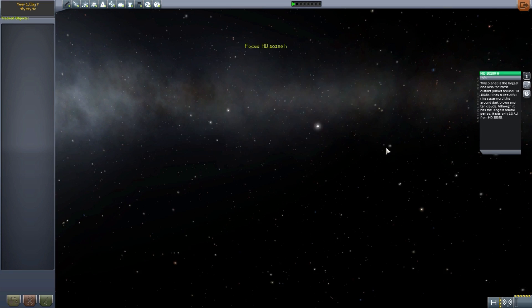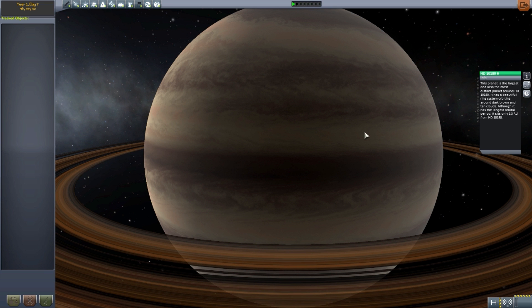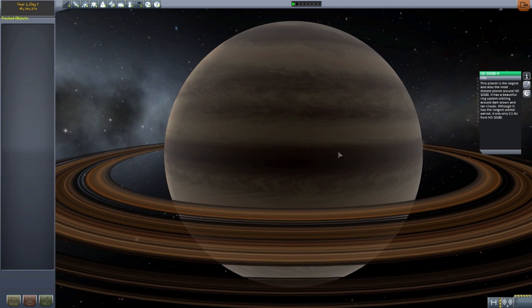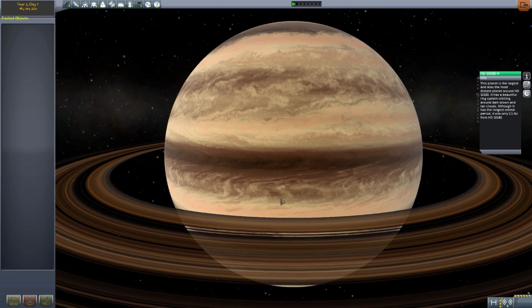We then have H, which is the largest and also the most distant planet around the HD 10180 star, and has beautiful rings. I like the rings on this one, although I like the blue color of the other planet a bit more. It is the farthest away from the sun and has, of course, the largest and longest orbital period. Very, very cool.